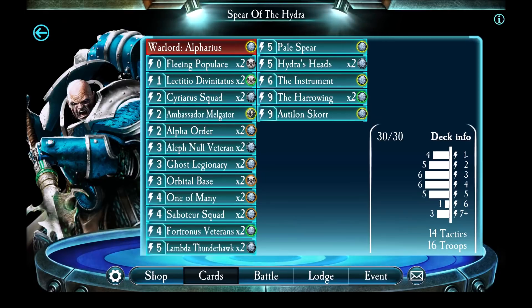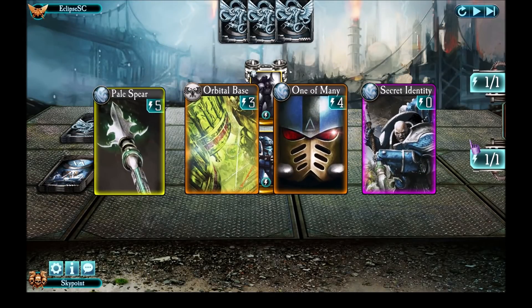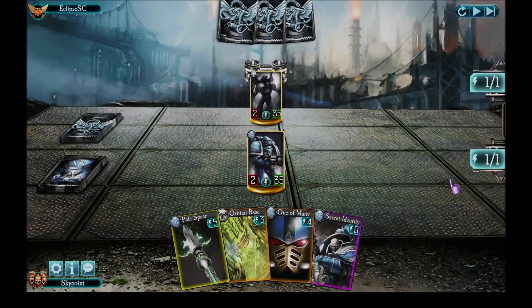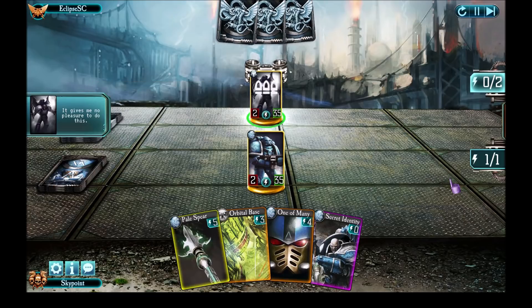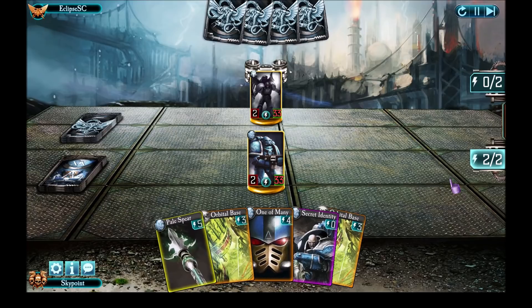So with that, let's go ahead and take a look at this deck in action with some replays of some great fights. This is a fight where I'm facing a Nykona Sharrowkin. I felt pretty okay with my starting hand of cards — I'm hoping to grab something good by copying from him and setting myself up nicely for a Pale Spear Orbital Base combo. He begins by taking a vanadin supplies and gets space on me. I normally like to reveal myself as Alpharius straight away, so my Omegon card becomes available.